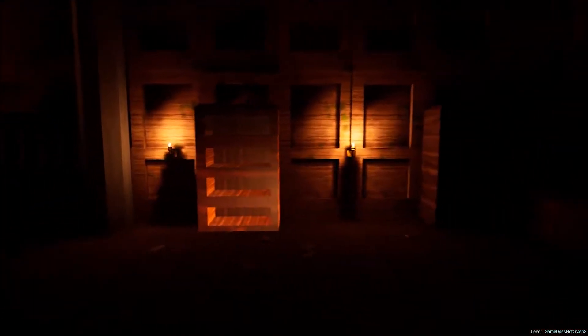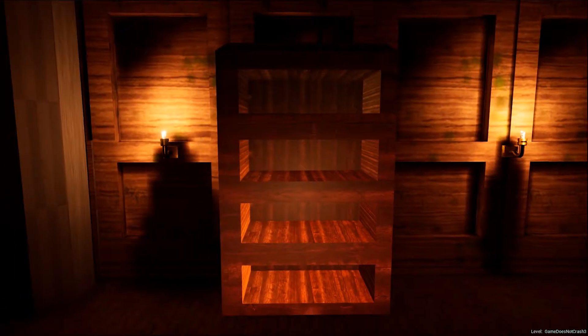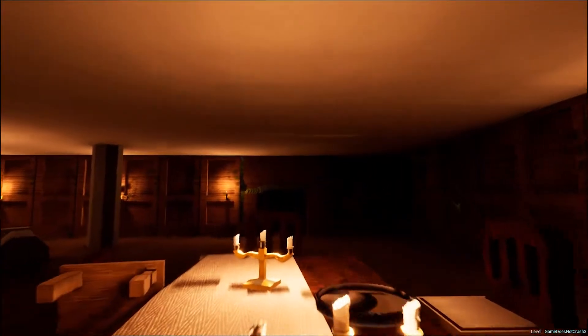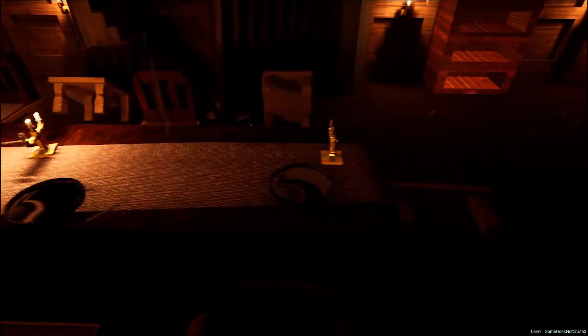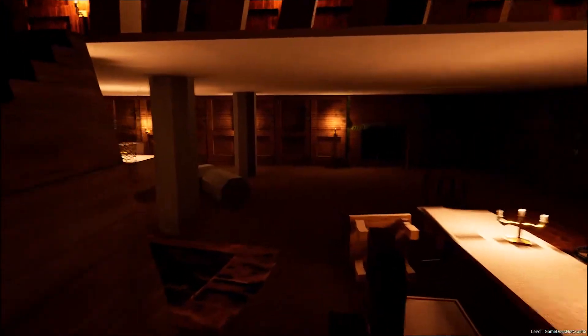So I would add some decals to put around to make it look more dirty, dusty, and mossy. Decals are basically, for those who don't know, 2D textures which you can put all around your walls. They're easy to make in Photoshop — you make a black and white version to take out the background. They're not too tricky; they're not the hardest thing in game design.